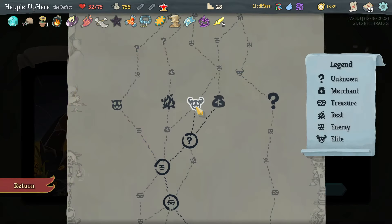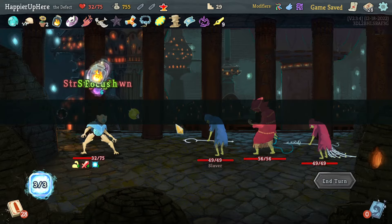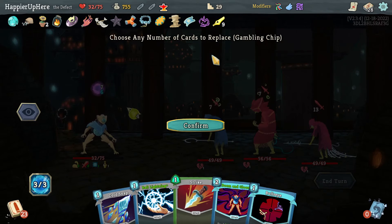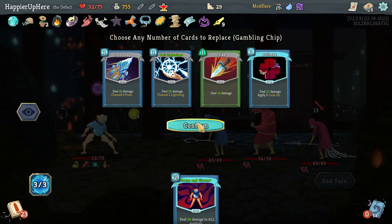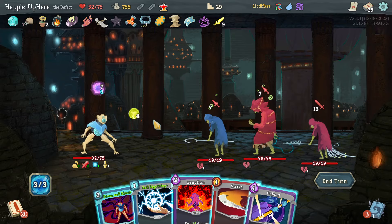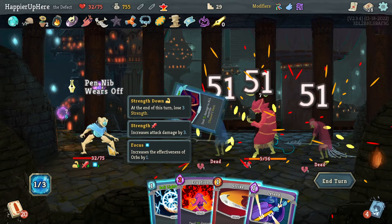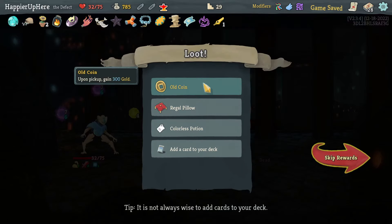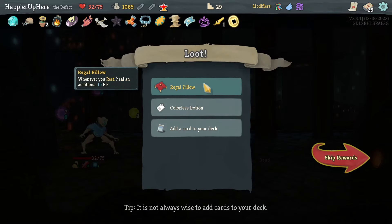Curse number two — Regret — plus a bunch of gold. Then Slavers. Having an upgraded Chill would be great. I have double-damage Pendip and Doom and Gloom — let's get rid of everything else. Ball Lightning might be good too. Doom and Gloom is almost enough to kill everything, and Ball Lightning finishes it. I'm happy the Pendip was ready.